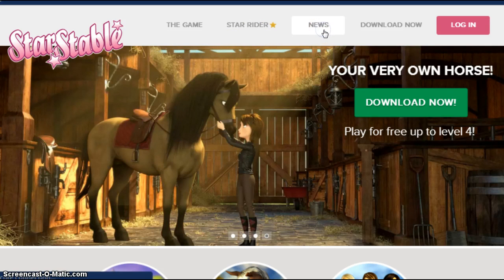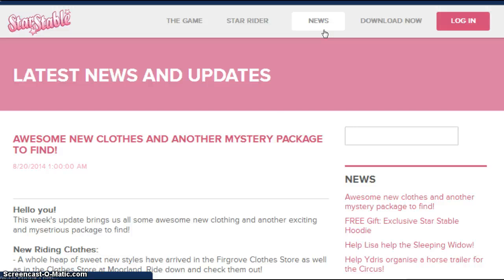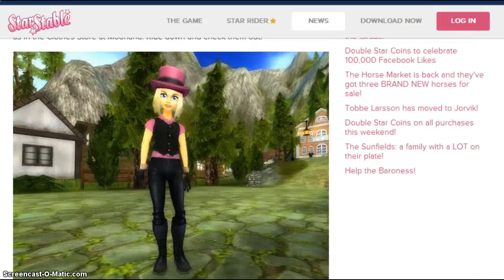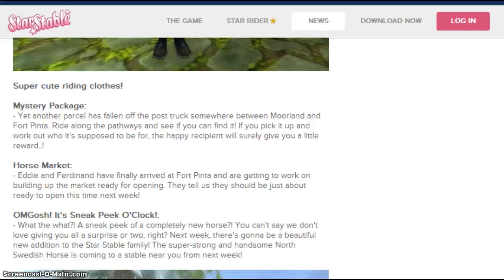Let's go to news. Every Wednesday, news comes out — either it's a new horse breed or something else. So look: 'Awesome new clothes and another package missing.' These are the new clothes. It's cute. Mystery package.